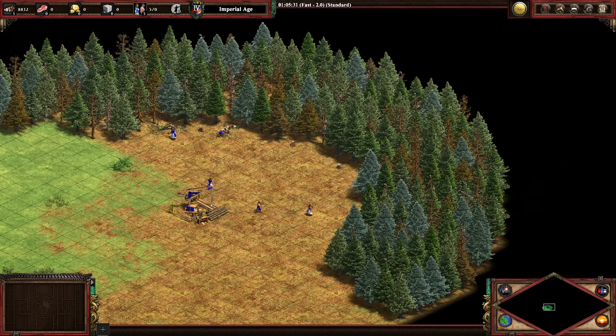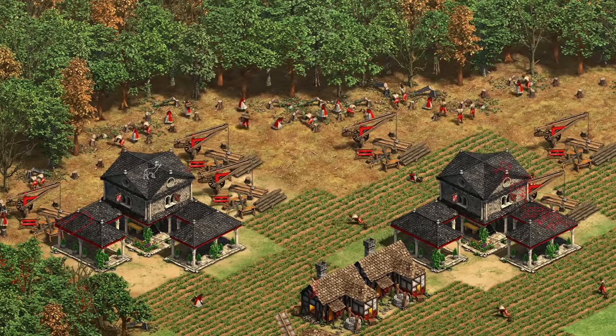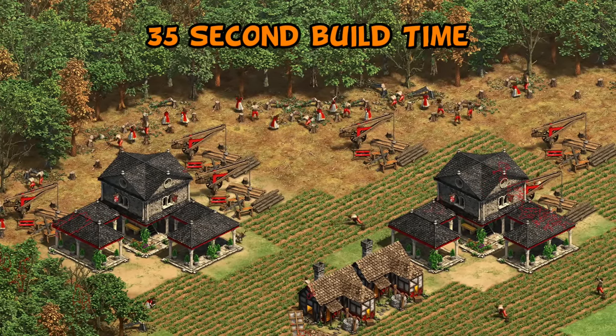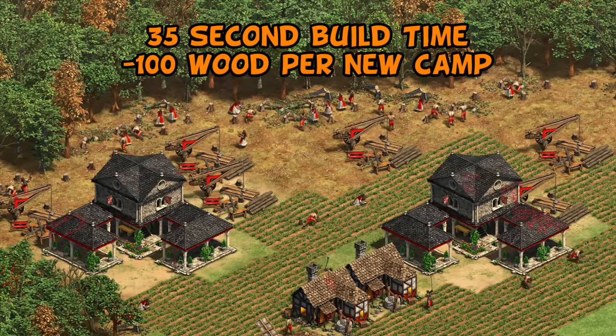This is basically because there are a lot more trees at this distance, so it takes longer for the villagers to work their way to the next row. This lumber camp should have been replaced long ago, so the next question is: what's the optimal distance before refreshing your camps? It's appealing to assume the more camps the better, but it's not that simple - you have the build time of 35 seconds where a villager isn't working, plus the 100 wood cost of the camp.